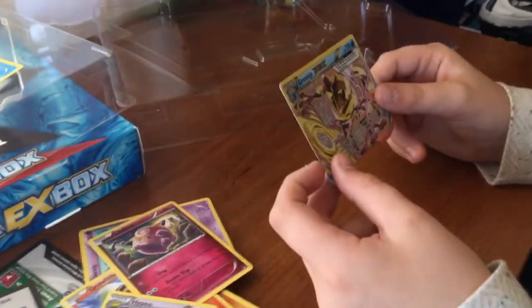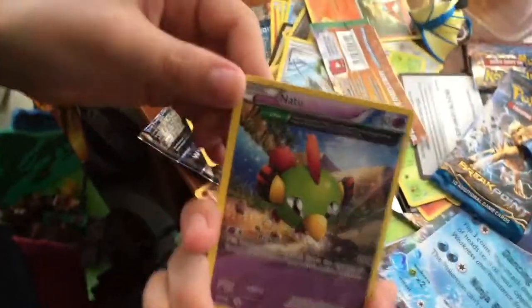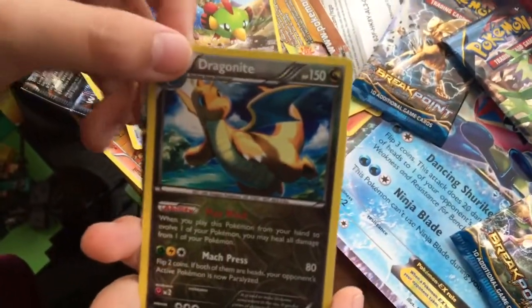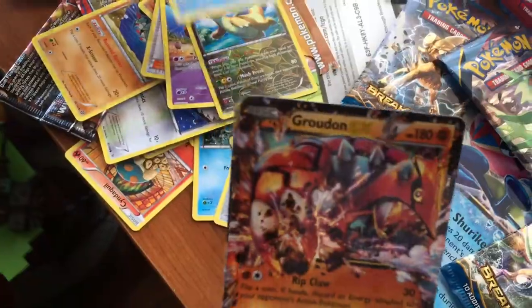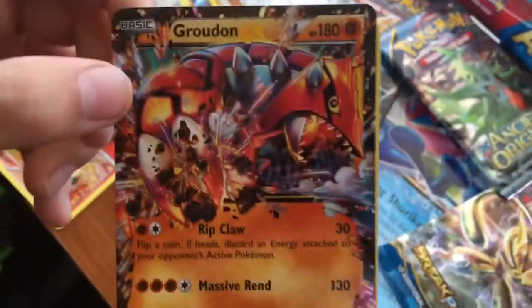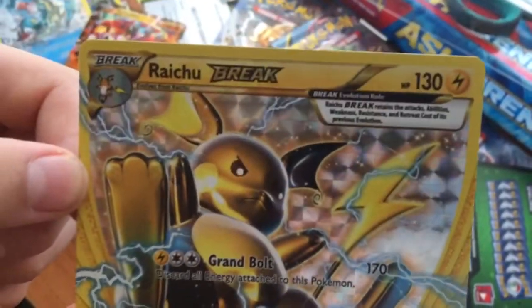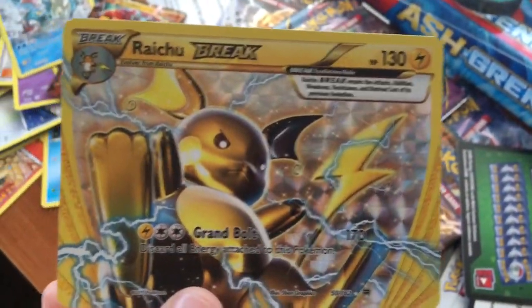So this is what Porky Tech got — Natu, pretty much almost like a full art, he's not that cool. But yeah — Dragonite, regular rare, that's cool, I really like Dragonite. Gyarados from the original box. Groudon EX — that's dope since he's a legendary too. And then Raichu Break — I cannot believe it, that is absolutely dope. I'm super jealous.